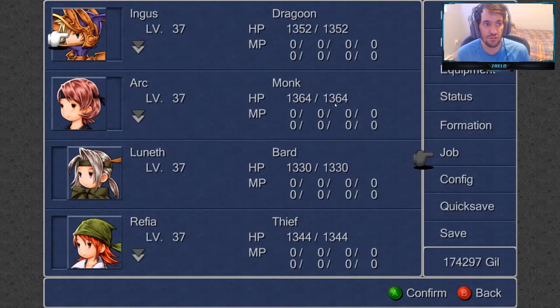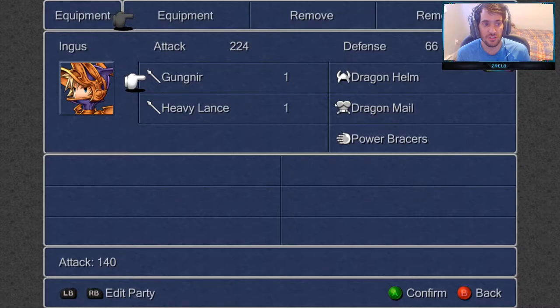Ingus is going to stay a Dragoon class, level 25. Make sure to equip Ingus with the Gungier and the Heavy Lance. Currently these are the most powerful items — look at the Gungier, 140 attack. Pretty soon we're going to be replacing the Heavy Lance with a new, more powerful lance, very shortly.